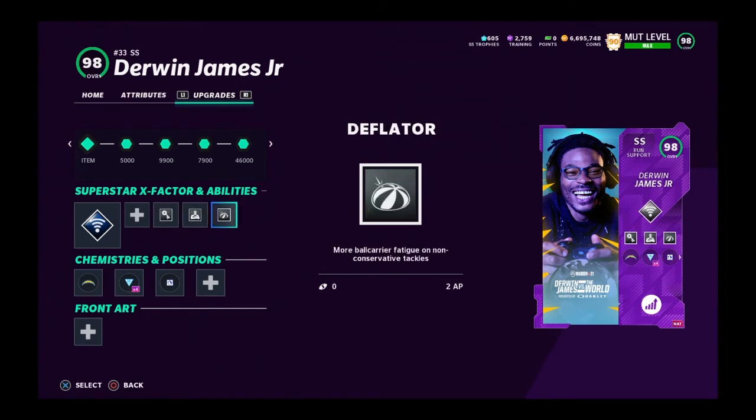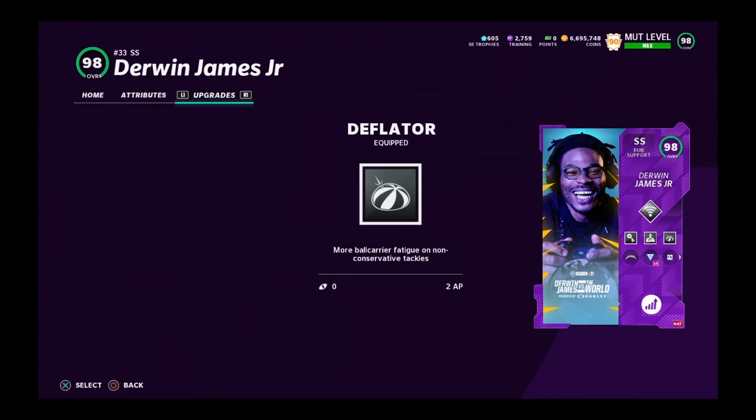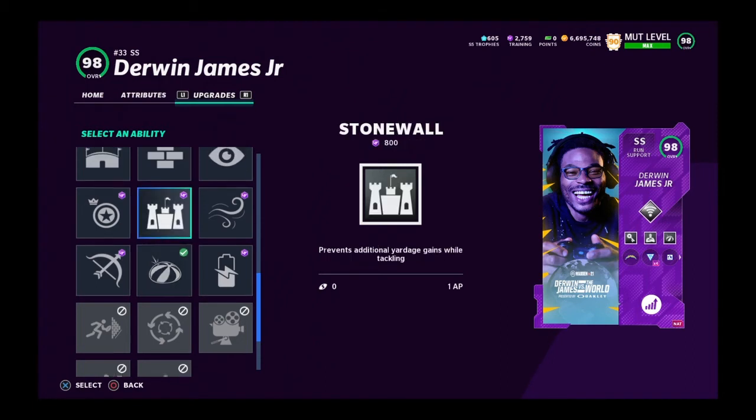For Derwin James I'm running pick artist, enforcer, and deflator, and he's my user. Any time I hit someone I have a good chance of forcing a fumble, plus I'm getting glitchy picks with pick artist. If you have an extra AP I would recommend throwing pick artist on your user — it is really, really good.